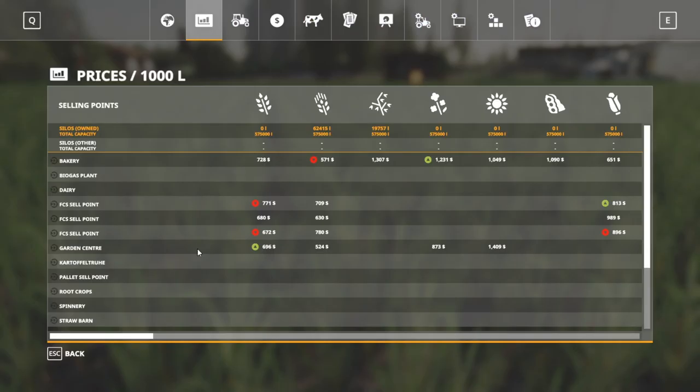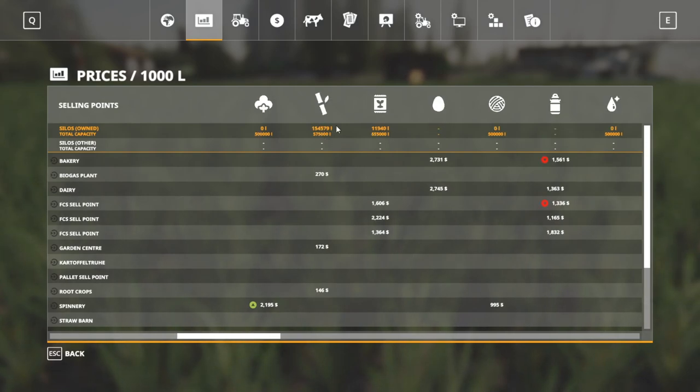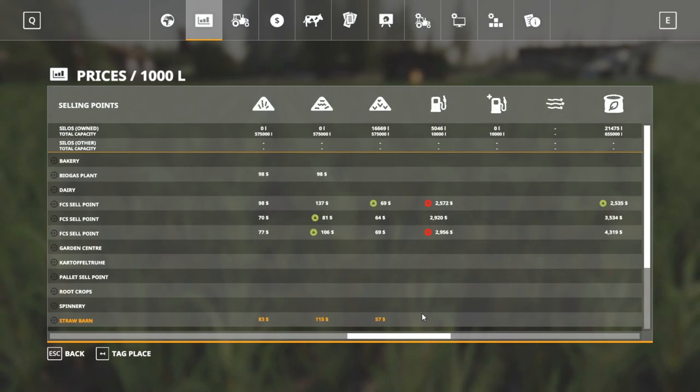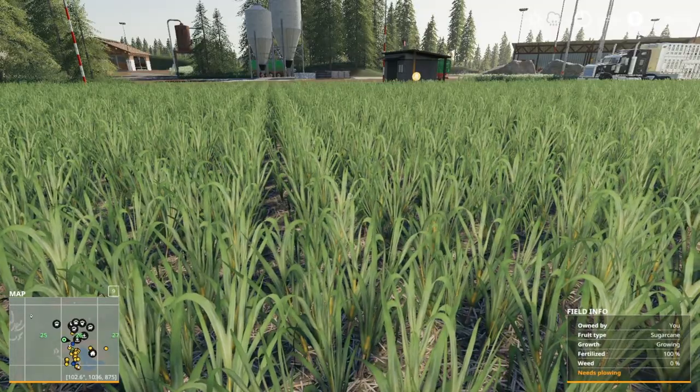Let's go into storage and take a look. We do have barley — we had subscriber contracts where we need to get 20,000 liters of barley and 20,000 liters of wheat over to the brewery. Once we get the wheat harvested we'll get that going. We have 154,000 liters of sugarcane we need to sell. We sold the pellets already. We also have a bunch of silage — we're going to hold onto that for cows. We have TMR, good stuff like that.